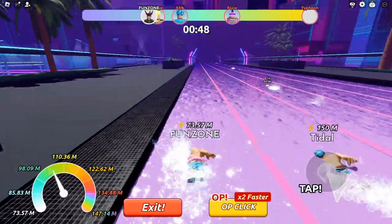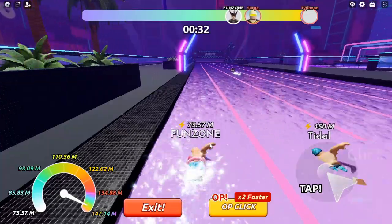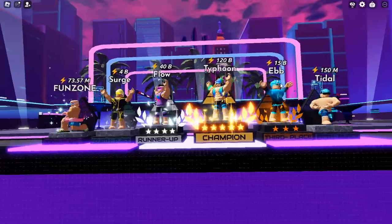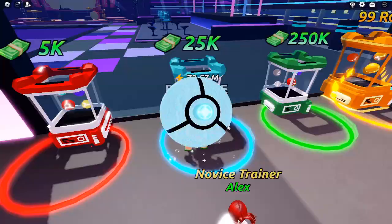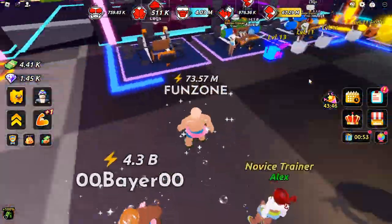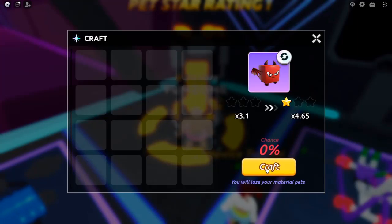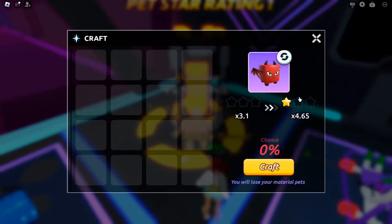In the game, you'll perform exercises that target specific muscle groups, including your chest, back, abs, arms, and legs. As you train each group, your overall power level increases. Once your power reaches a certain threshold, you can undergo ascension — a feature that raises your level cap and helps maintain balanced growth across all muscle groups. Ascending allows you to unlock higher tiers of training, which in turn gives you the chance to take on even tougher opponents. By raising your power level, you'll be better equipped to compete against the champion swimmers of each region.